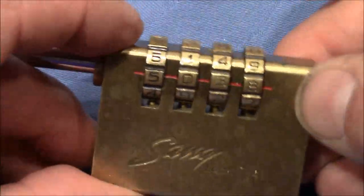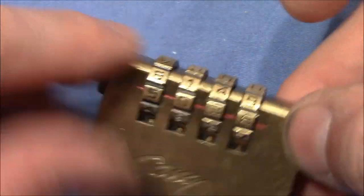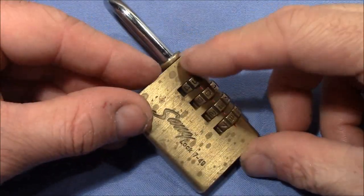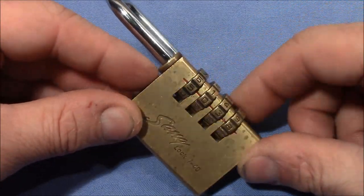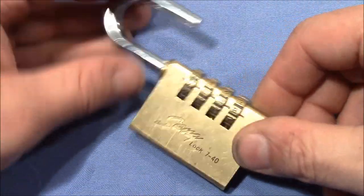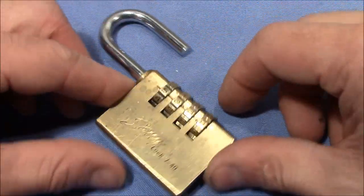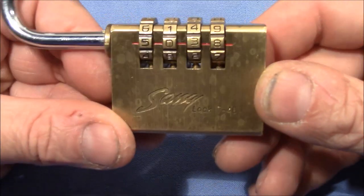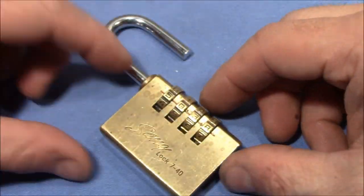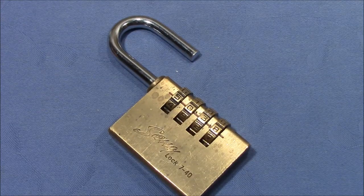Seems like I have set the code to 5038. It's not a difficult pick, so to speak. The difference between true and false gates is very obvious — it's a fun lock to decode. I always like to play with new locks, and I've not yet played with a SANG lock before. SASPES, thank you very much for the lock. Thanks for watching. Happy picking and decoding. Cheers and bye-bye.